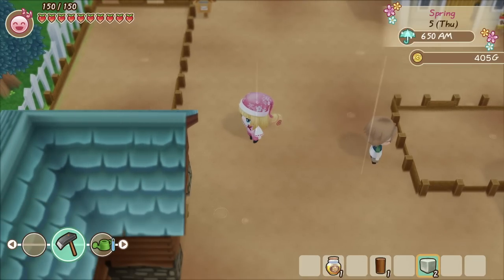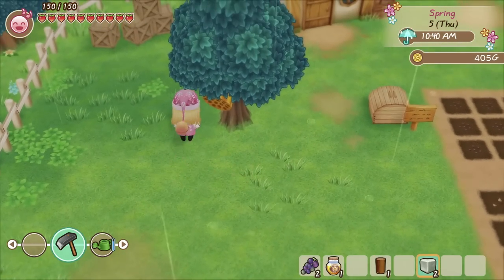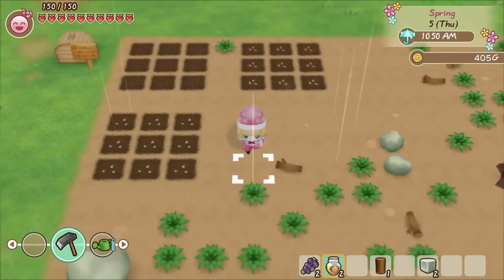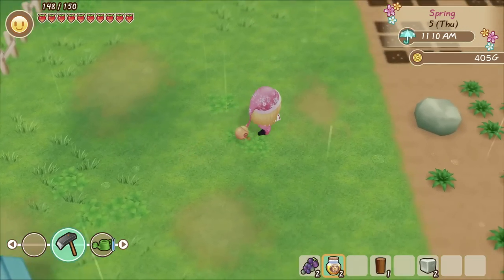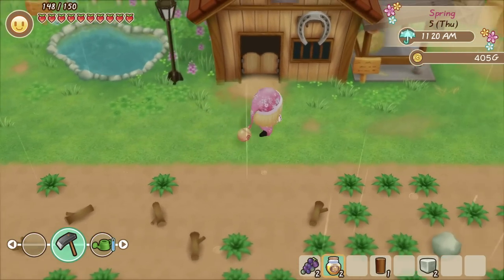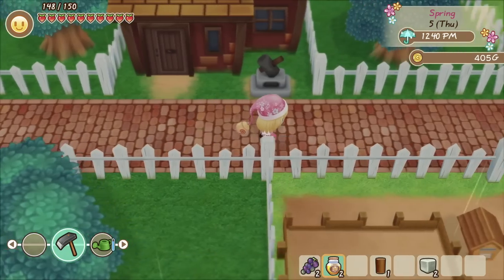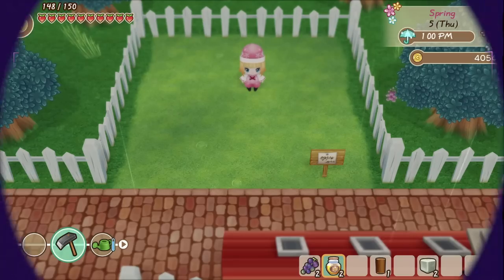That is about it for all of my tips for first starting Story of Seasons: Friends of Mineral Town. If you have any more suggestions, leave them down in the comments below. There's a lot to this game, but most importantly above all, just enjoy yourself. If it seems overwhelming, just do one or two things at a time, get used to them, and then progress with other events and stories. If you found this video helpful, be sure to leave a like and hit the subscribe button for more Nintendo content.